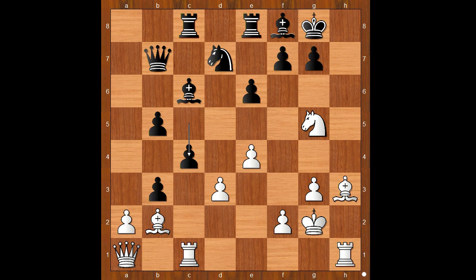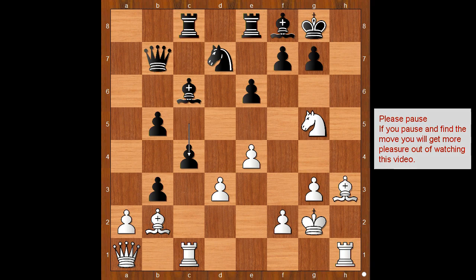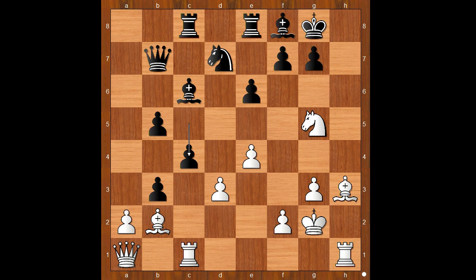c4, threatening c takes on d3. What would you do? Which pawn to take — the pawn on b3, the pawn on c4, or something else? Please pause and try to guess this awesome move that Alexander Fia played. What did you find? Alexander Fia played bishop takes on e6.